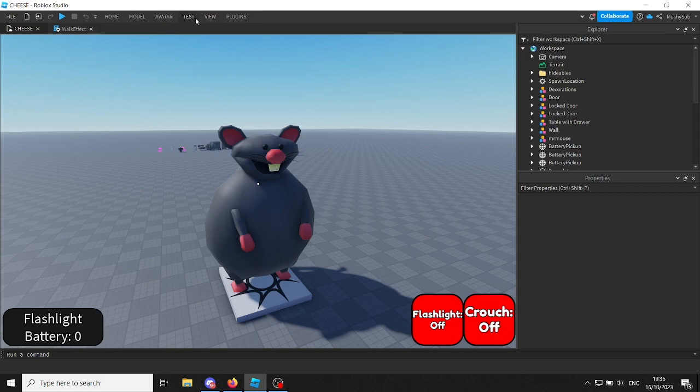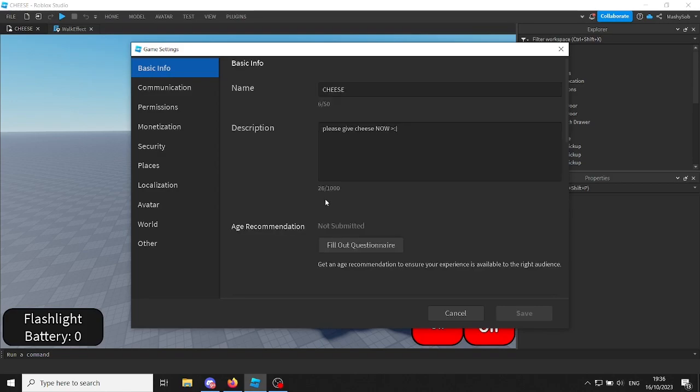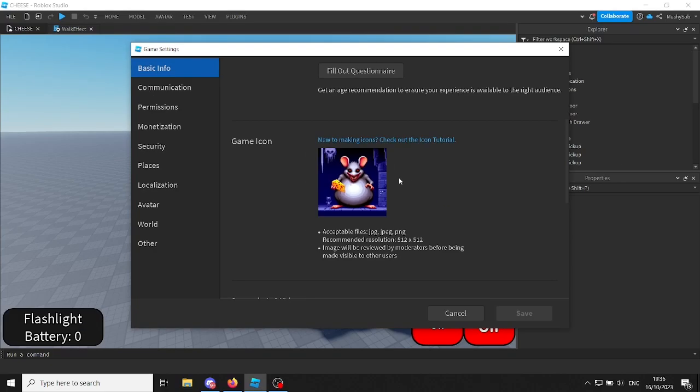Imagine a game just called cheese. But luckily guys, the actual icon for the game has actually worked — they actually approved this somehow. I don't know how. Imagine seeing that on the Roblox homepage. That would be terrifying, but it's allowed.